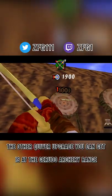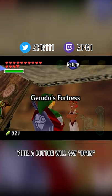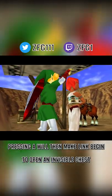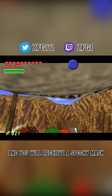The other quiver upgrade you can try to get is at the Gerudo Archery range. Here, when you're supposed to win the upgrade, your A button will say open. Pressing A will make Link begin to open an invisible chest behind the Gerudo, and you will receive a spooky mask.